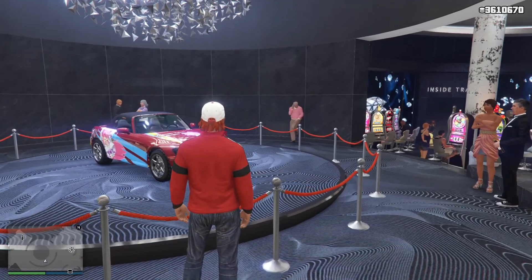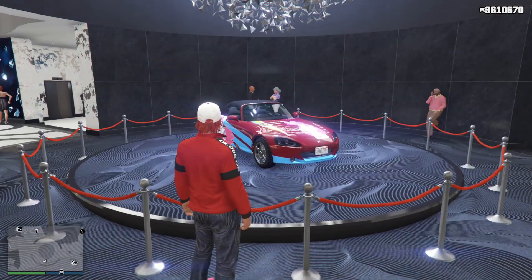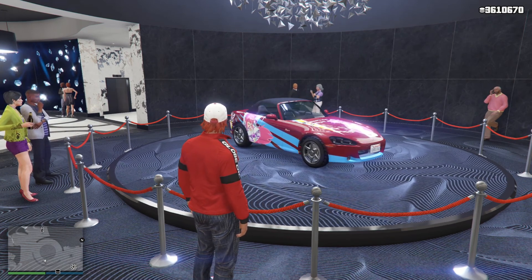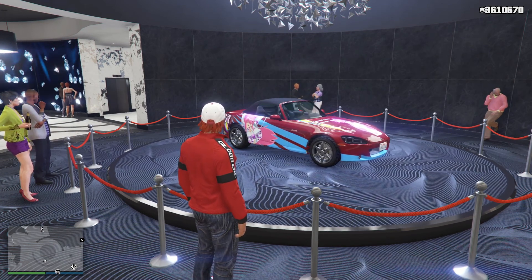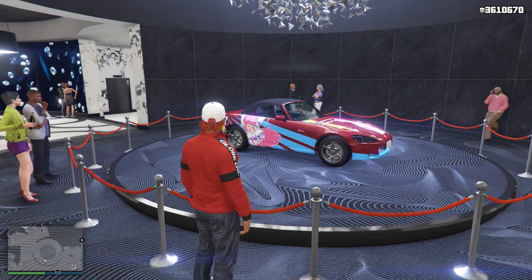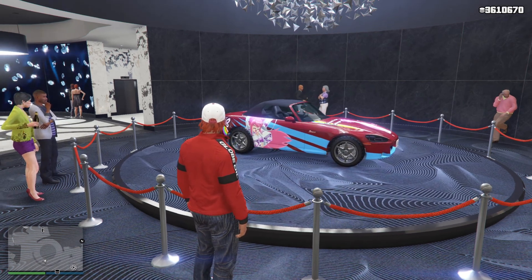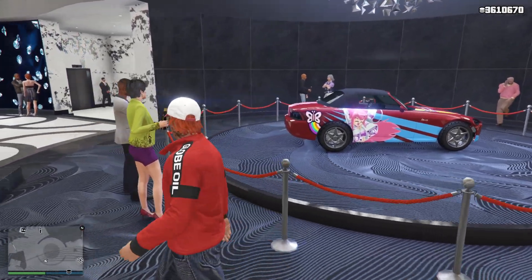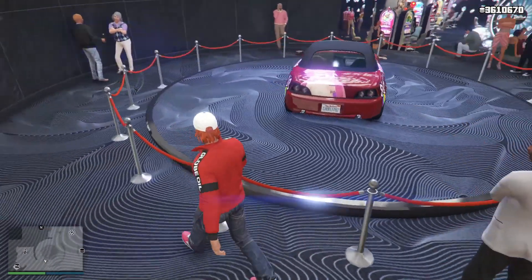So my GTA chums, this is the podium vehicle this week — the RT3000 in the most excellent, blessed Princess Robot Bubblegum livery. You need to win this this week. This car is essential because it's a nice little driver but it has that PRG livery. This is the cream of the crop. I'm going to show you what this car can do.